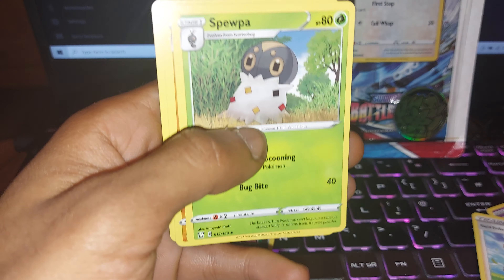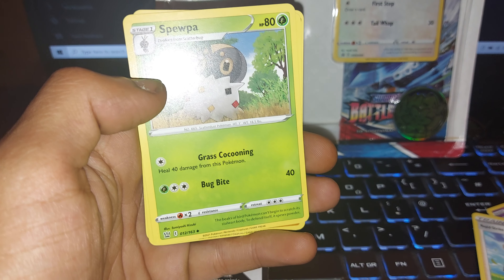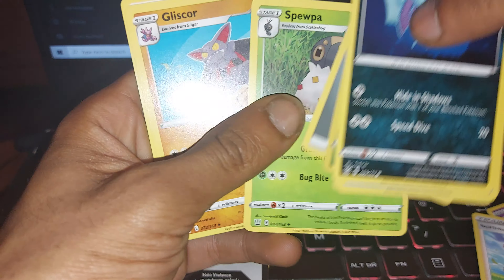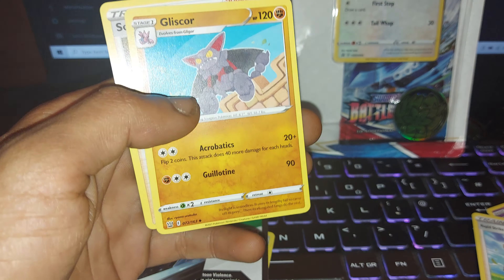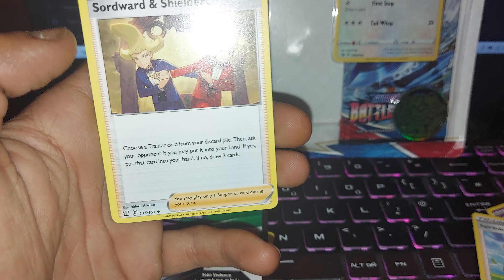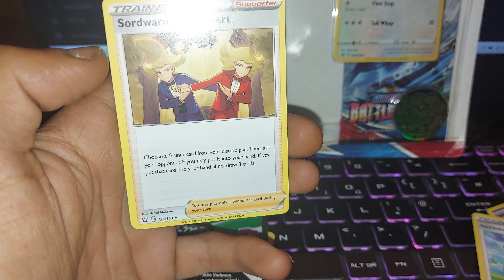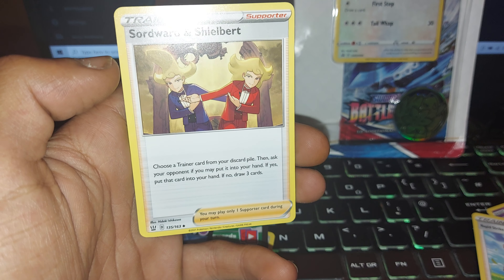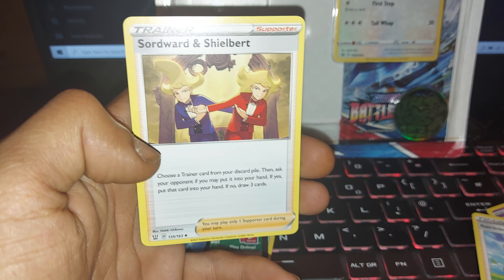Steel type energy, followed up by Spewpa with 80 health points, being a grass type Pokémon, having two moves: one of grass cocooning, the other of bug bite. Then we have Gliscor with 120 health points, being a fighting type Pokémon, with two moves: one of acrobatics, the other of glutinize. And we have trainer support — Sordith and Shilbert: choose a trainer card from your discard pile, then ask your opponent if you may put it into your hand. If yes, put that card into your hand; if not, draw three cards. 135 out of 163. You may play only one support card during your turn.